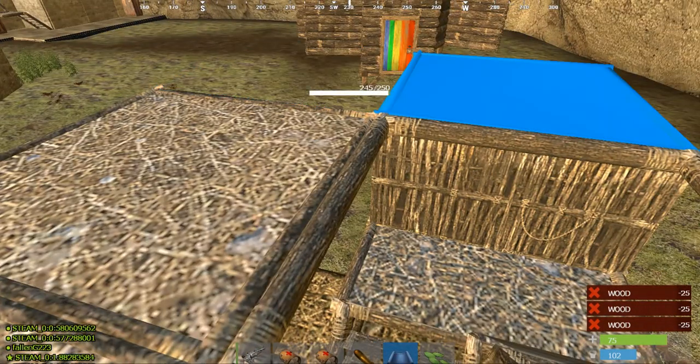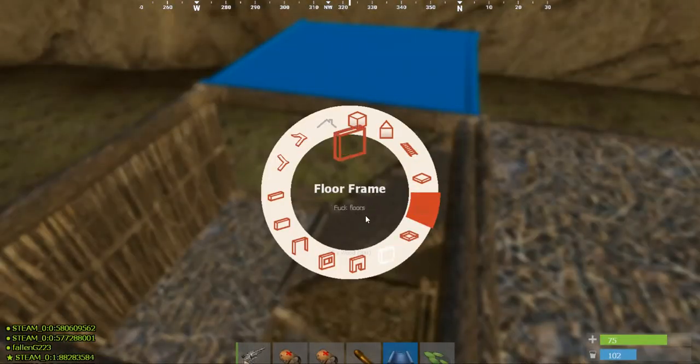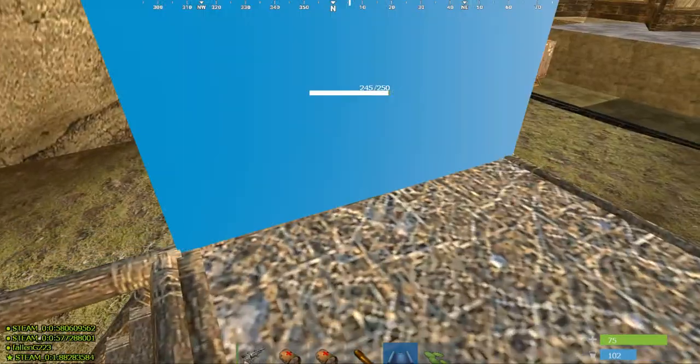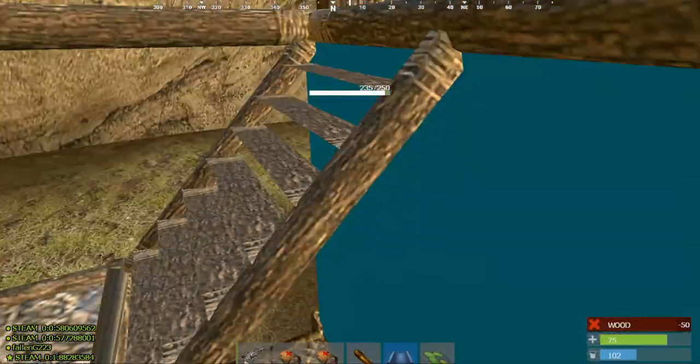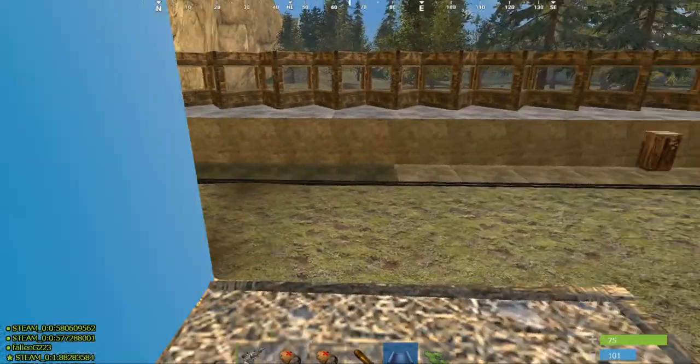Now you can normally do this easily with just a wall — you can normally always just do that. But you're going to make a two story, so when you're doing a two story, see how that wall has something under there? That's what you need. But you cannot put one right here.